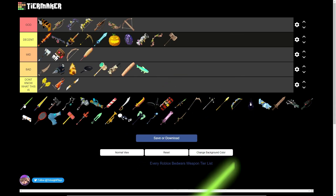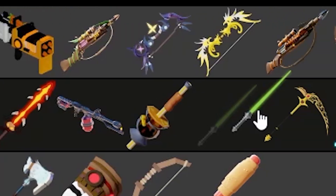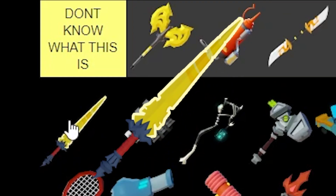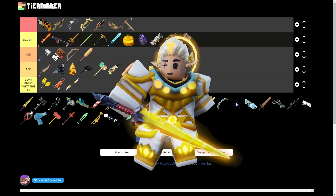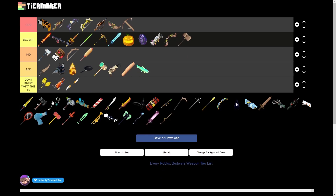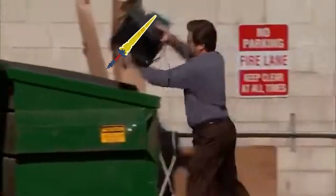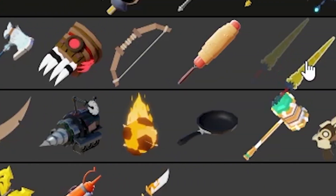Now we've got the Laser Sword — it's a knock-off lightsaber, and I'm gonna put it in Decent because it is alright. This is the Light Sword from the Lumen kit. Recently the Lumen's been getting buffs every update — Lumen this, Lumen that — but it's still garbage. We're gonna put it in mid.